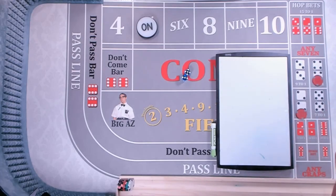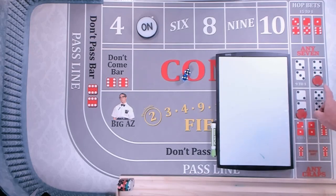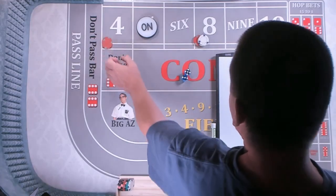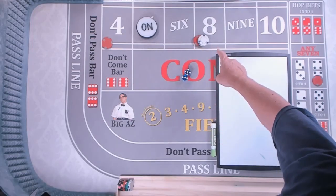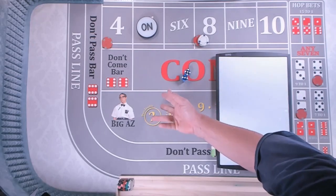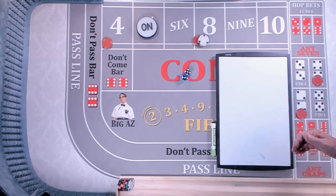If I want to bet a hard way, I strongly suggest you bet at least this amount or more on the number. Do at least 2 units on the number. You're going to give the dealer the chips and say, I would like 12 on the 8 and 10 on the 4. We want to use these bets not as standalone bets but as propositional bonus bets.